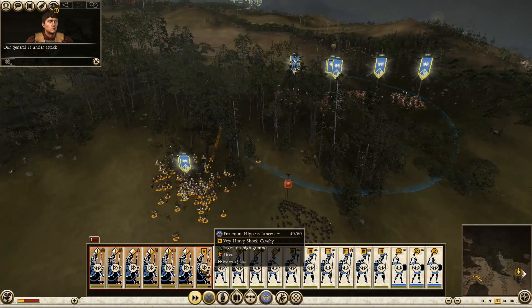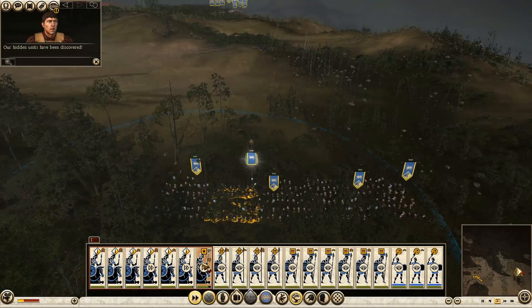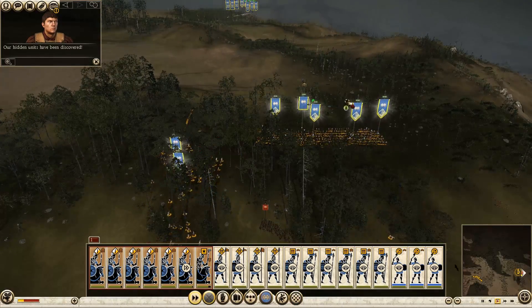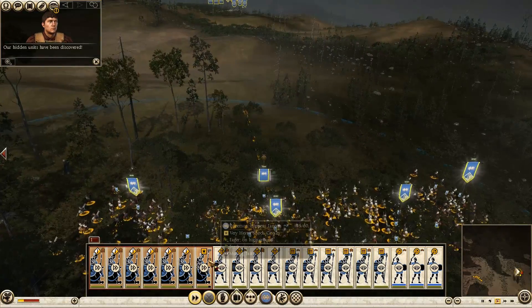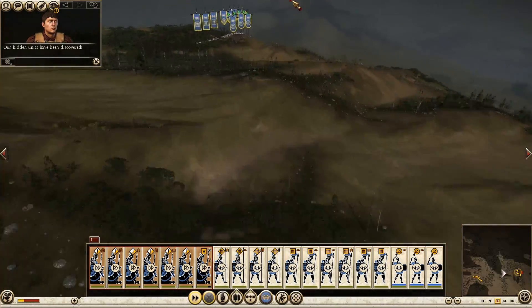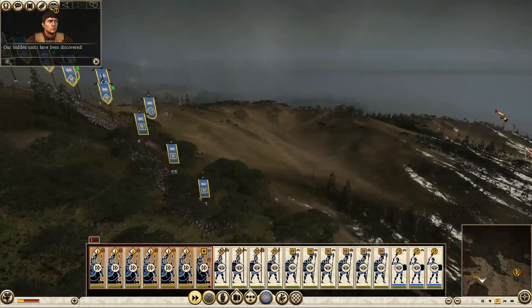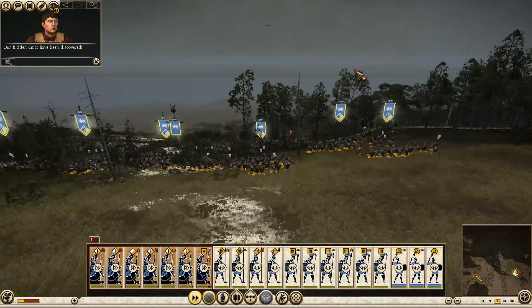So we don't have to worry about these guys going into the town and reinforcing it. How are we looking? Winded. My general's tired. Might as well use this. We'll form up, maybe just a bit higher. We are still hidden on the top of the hill, by the way — as you can see here. So the main army has still not been found.